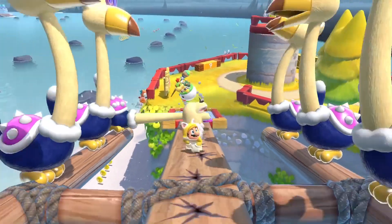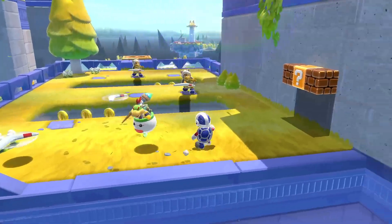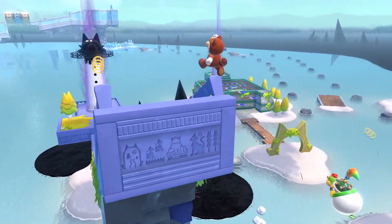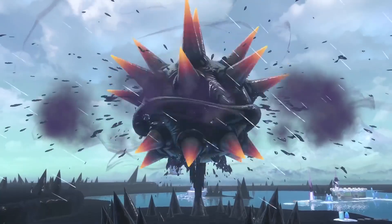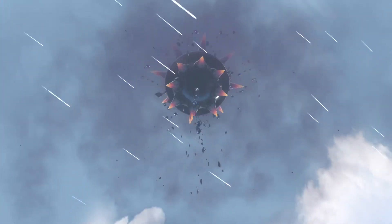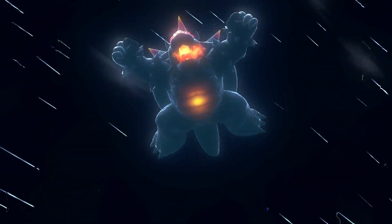For those of you who don't know what I'm talking about — the trailer came out just two days ago — Bowser's Fury is a new mode in Super Mario 3D World on the Switch. The game has you transported to Lake Lapcat, where your goal is to collect the cat shines to brighten up the world with special lighthouses. The main attraction is of course the giant Fury Bowser, who will attempt to stop you from completing your goals. By teaming up with Bowser Jr., you're tasked with clearing out the darkness and finally going head-to-head with Bowser using the new Giga Bell power-up.